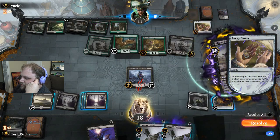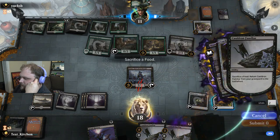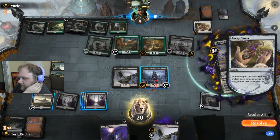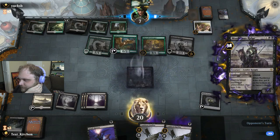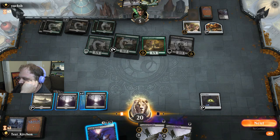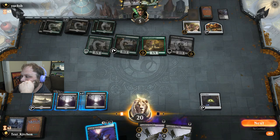Murderous Rider. Just gave them targets for that second Murderous Rider - they did put them at 5 though. But they created a food. We drew a land, cause that's what we do around here. We're at 20 - 5, 6, 7, 8. But they do have the lifelink on Rider.